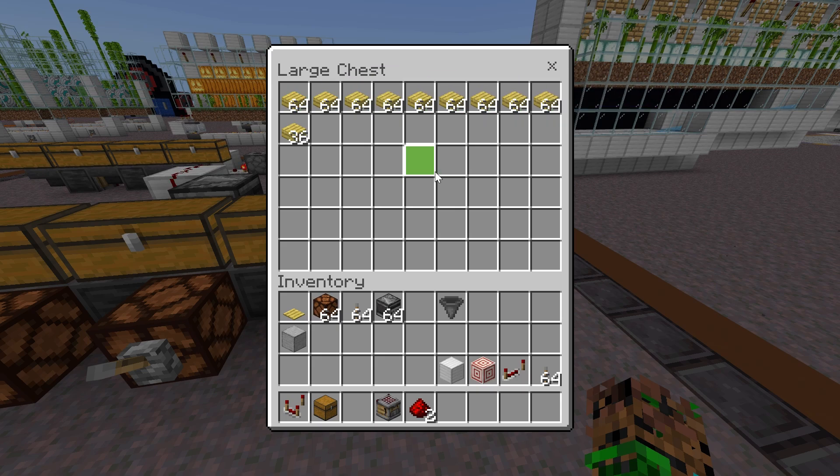No matter what you want it to craft — if you want it to craft slabs for fuel, or chests, pressure plates, or stairs — the redstone will remain exactly the same. So you could always easily change what item it's crafting at any time.